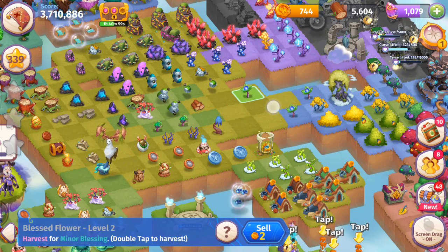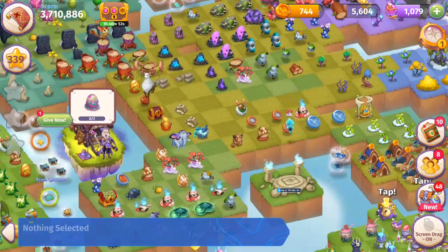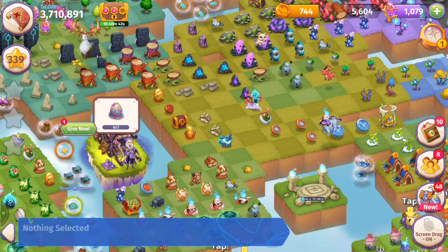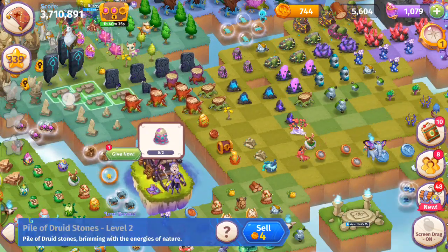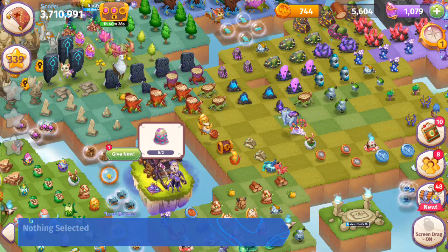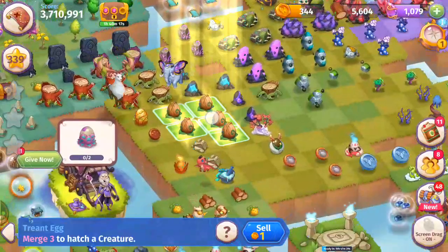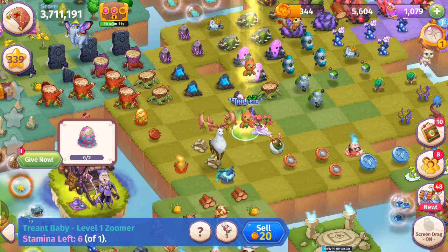Moving that back — looking amazing. Merging those cobwebs. Five merge with those piles of druid stones. We just discovered a new egg at a very affordable price — getting five of these treant eggs. Merging those — we just got two more of those treant babies.